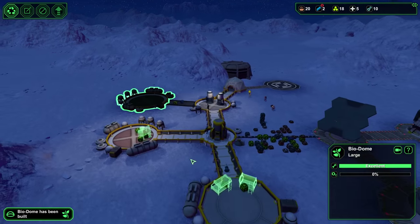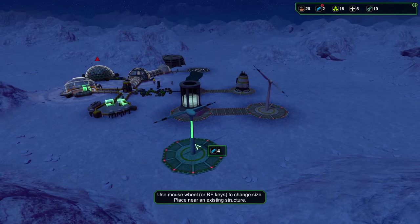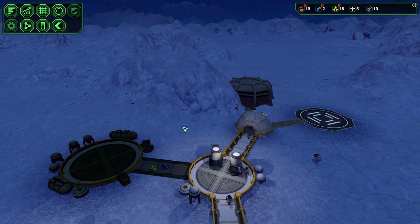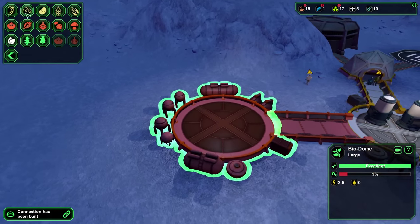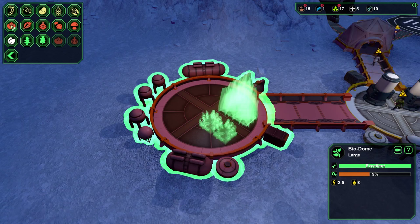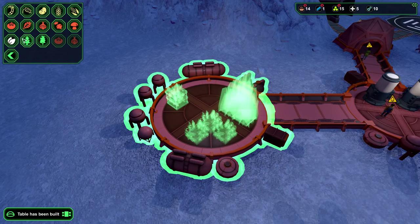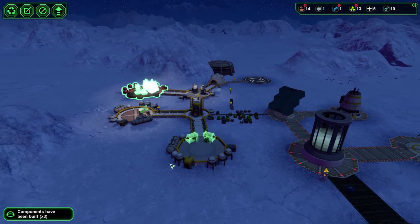The biodome has been built but the corridor connecting it still needs to be built. Once that's done, we'll throw in some plants. Because everything's pretty much laid out and initial resources are used, I'll put in another wind turbine — you want to push for two wind turbines early on, since you're getting less from the solar panel. I've added three wheat, three tomatoes, and medical plants, and I'll end up making it six wheat and three tomatoes in this biodome.